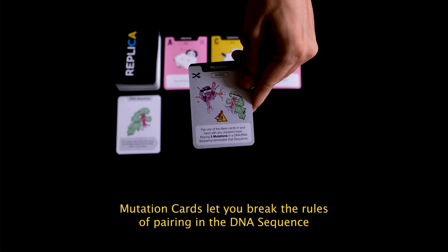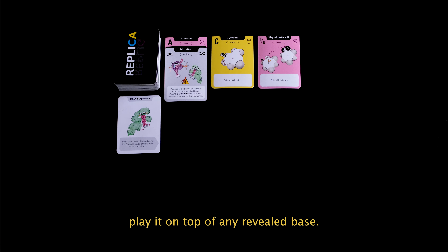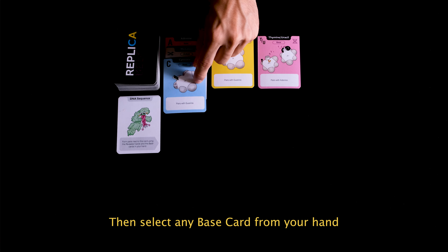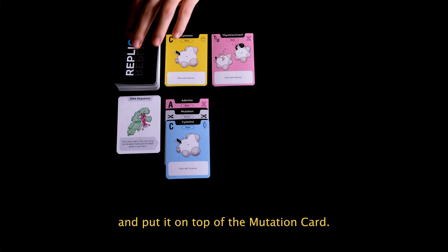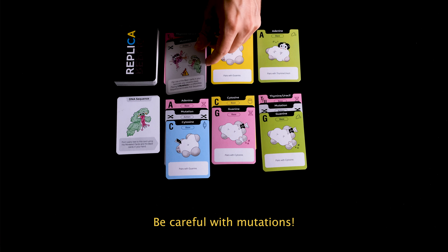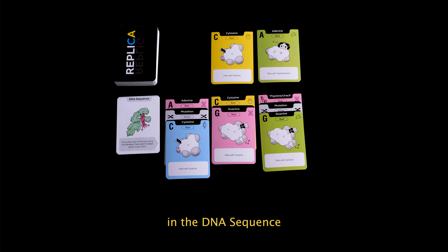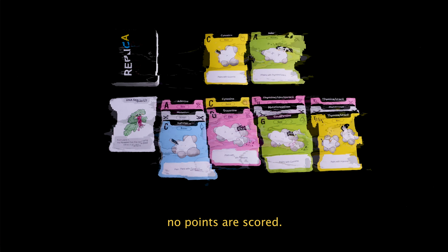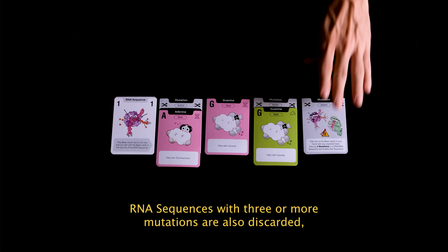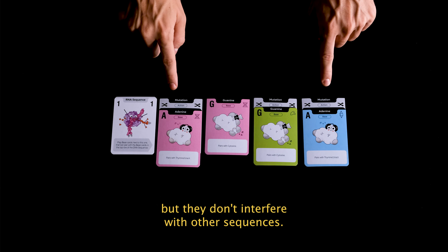Mutation cards let you break the rules of pairing in the DNA sequence and RNA sequence. To play a mutation card, play it on top of any revealed base, then select any base card from your hand and put it on top of the mutation card. Be careful with mutations — when there are three or more mutations in the DNA sequence, discard the DNA sequence and all RNA sequences, and no points are scored. RNA sequences with three or more mutations are also discarded, but they don't interfere with other sequences.